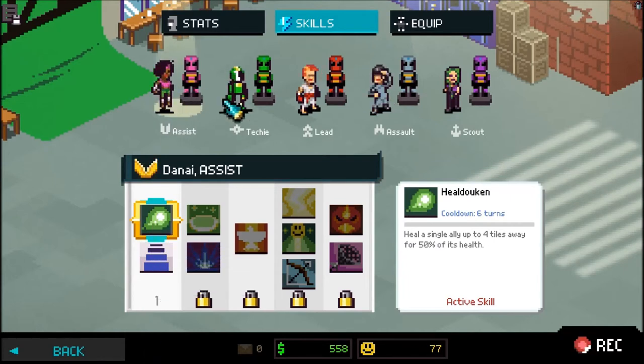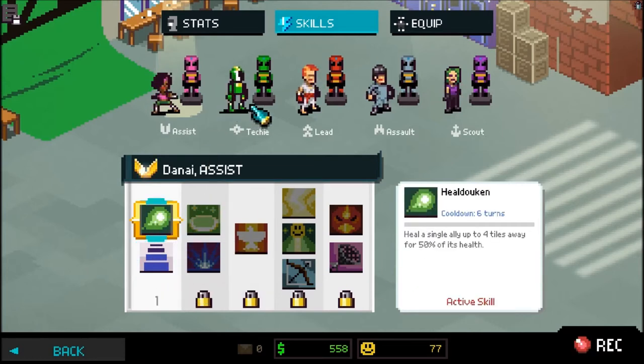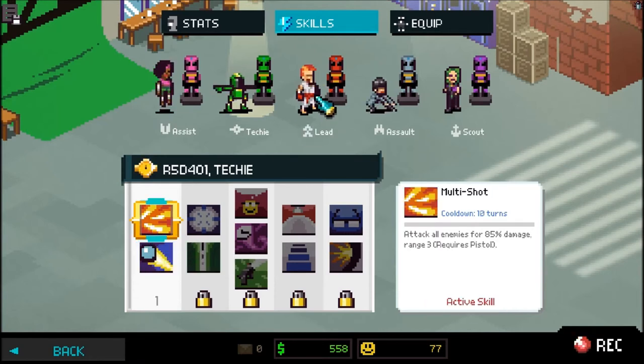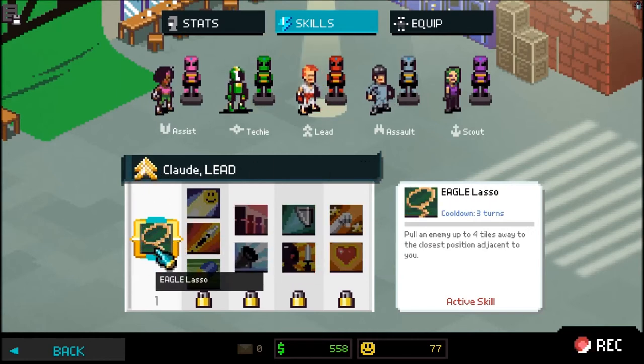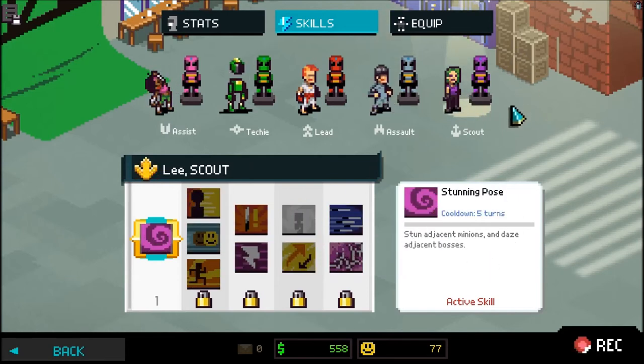Another thing I wanted to show you is this: each character has a different skill set, and more get unlocked for each when you start each season. For right now, our assist has Healedoken — you can either choose Healedoken or Energy Reserve. I really like Healedoken because it's really easy to heal the team. For the techie, you have Multi-Shot and Find Weakness — I love Multi-Shot; it comes in handy a lot later on. For the leader, we only have Eagle Lasso right now, which is really good — it pulls enemies up to four tiles away to the closest position adjacent to you. And then we have Strong Arm for assault: teamwork acrobatics executing them will make you go two extra tiles. And then our scout has Stunning Pose, which stuns adjacent minions and dazes adjacent bosses — which is really good.